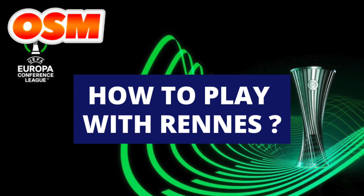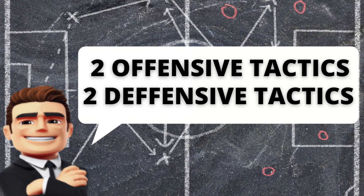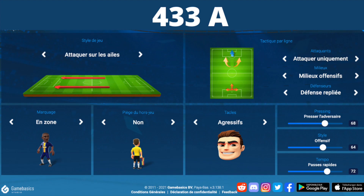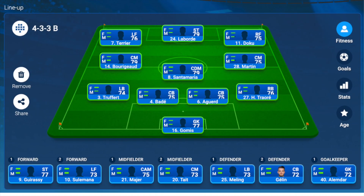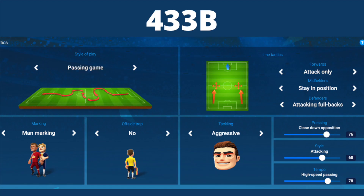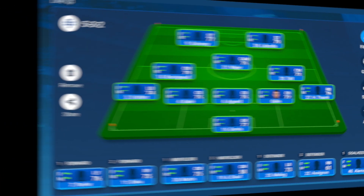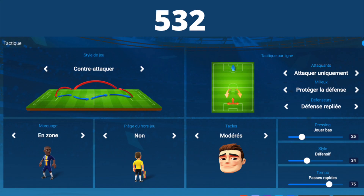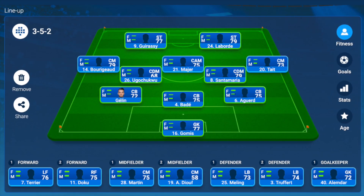So how are we gonna play with Rennes? For this Road to Glory I decided to use four tactics: two offensive and two defensive. The two offensive tactics will be the 4-3-3-A wing style and the 4-3-3-B passing game. For the two defensive tactics I will use my classic 5-3-2 counter style and the outsider tactic, the 3-5-2 shoot inside.